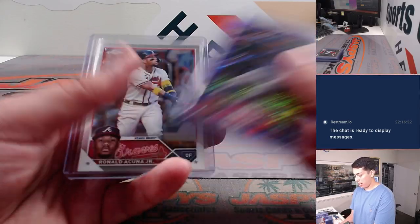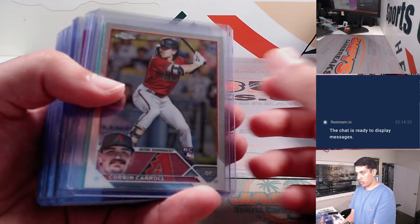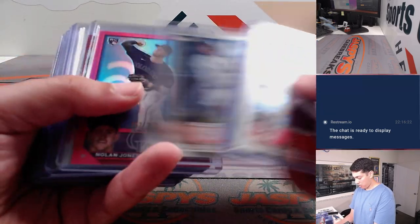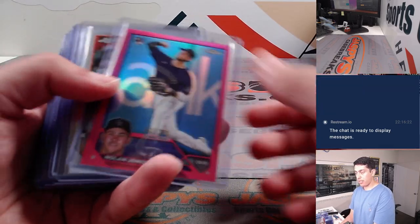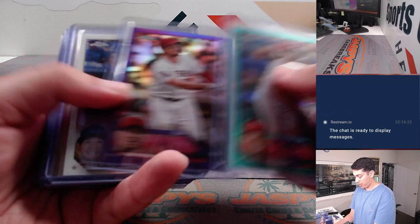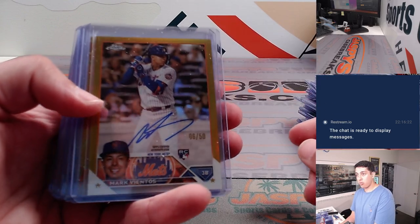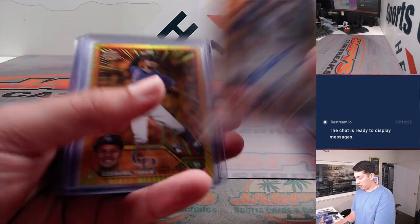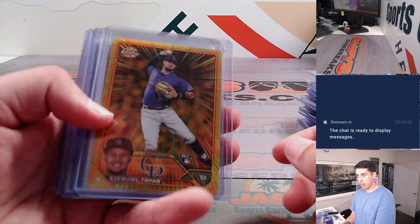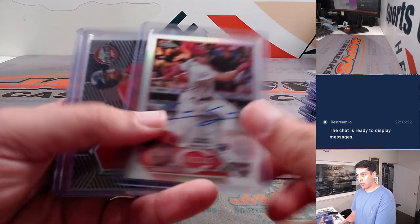Durant 299. Corbin. Another Nolan Jones — that one is to 399. Josh Young Refractor. And some autos here. Got a Drew Waters base auto. Mark Vientos gold auto to 50. Ezekiel Tovar Radiating Rookies. Buddy Kennedy. Spencer Steer Refractor auto.